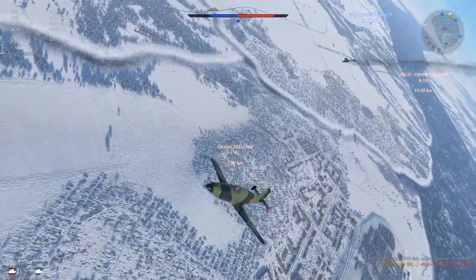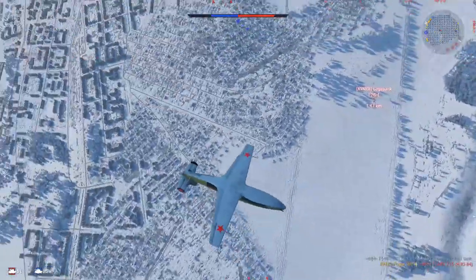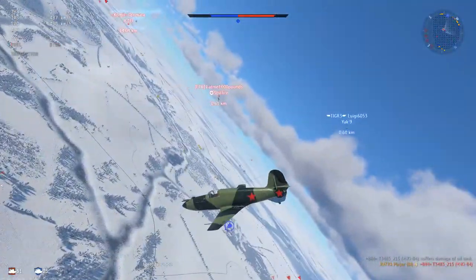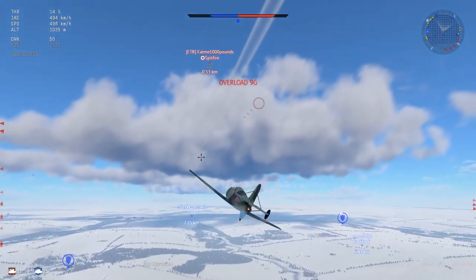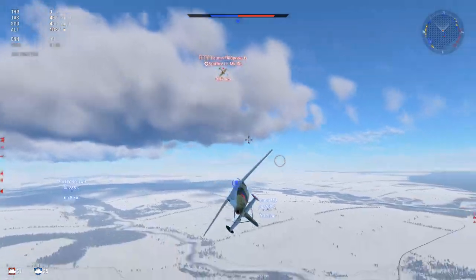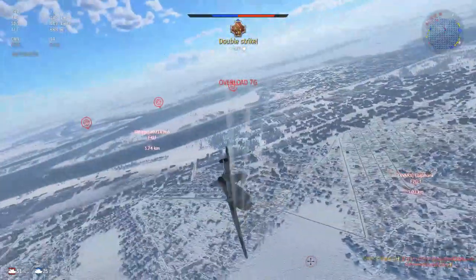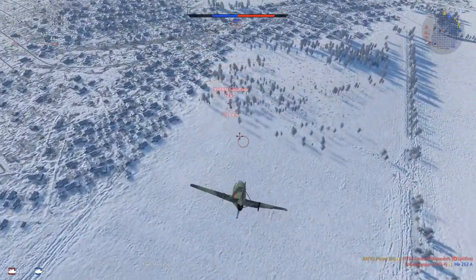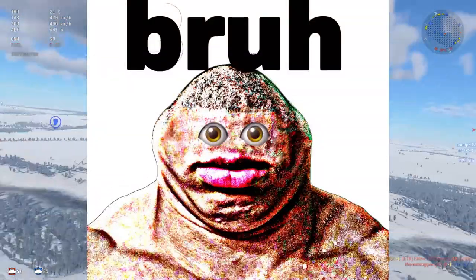That stalemate situation hasn't happened to me yet, and hopefully it stays that way as long as I have this test drive. The matchmaker doesn't seem to favor up-tiers or down-tiers — it seems to be pretty evenly split. Now, performance-wise, this thing is absolutely insane. Imagine taking an ME-163, making it turn better, accelerate better, hold energy just as well, at the cost of a little top speed, control stiffening, and fuel amount — and also it's 6.7 instead of 8.0.